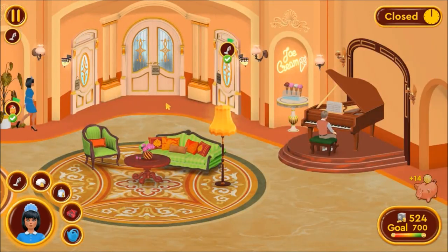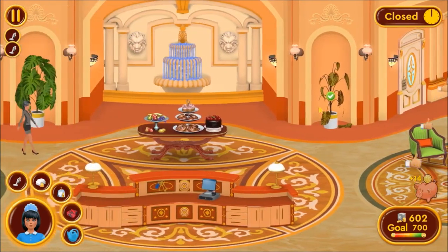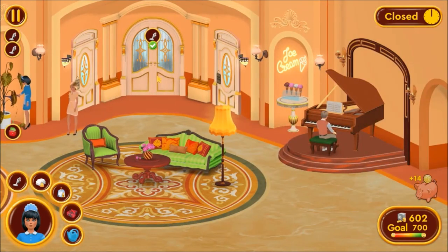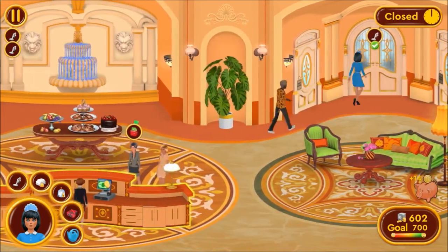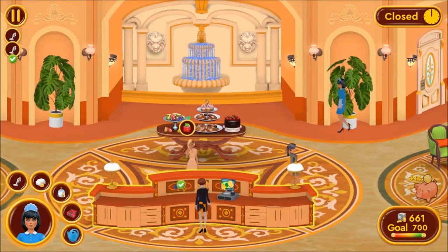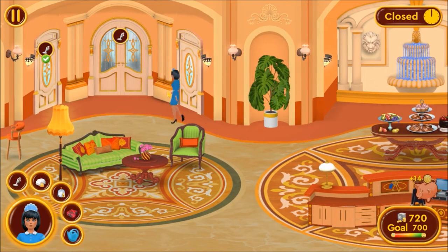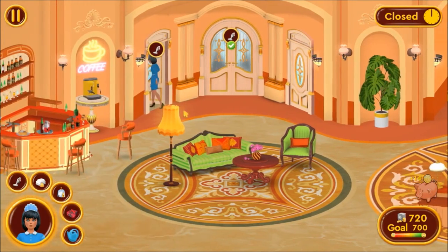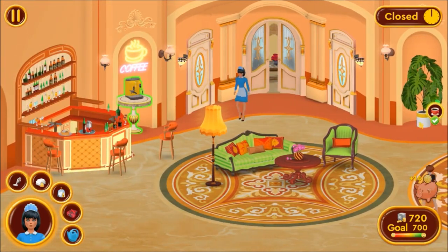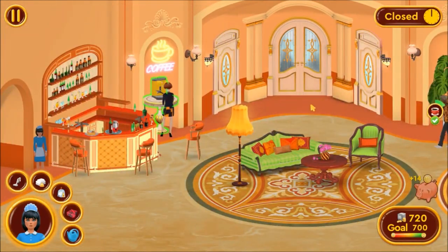Crack in that room before you walk away, and water that plant — it's really really dying now, just withering away. Cash you out, cash you out — goal's been reached. I can go to the last few rooms, grab some coffee, and still have two more guests staying here.